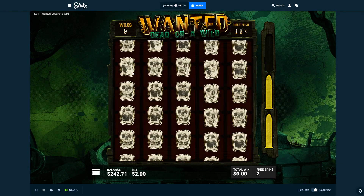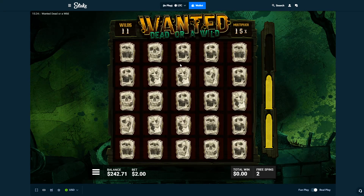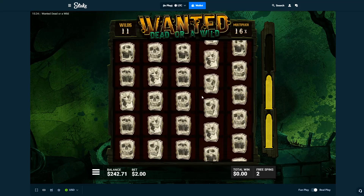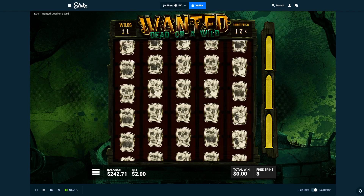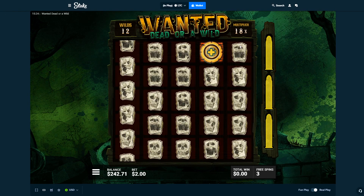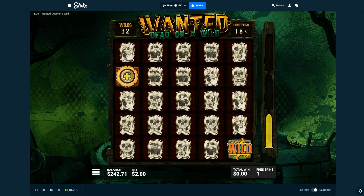Come on, save us — nice! 11 wilds, 15x. I think this is better than the last one — we just need a few more wilds. Saved again, 17x, 11 wilds — more wilds. Second spin — nice, 12 wilds, 17x. Nice, 18x. Come on — saved again, 13 wilds, 19x.